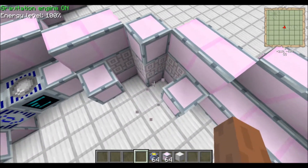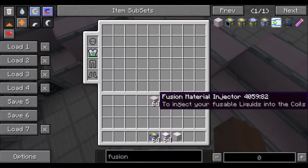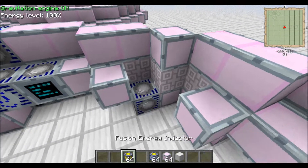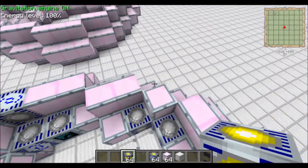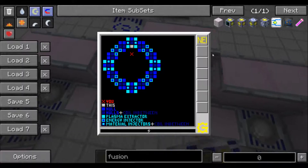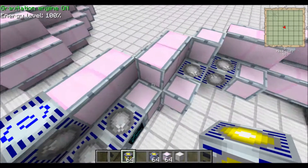If you add more energy injectors — here, let me grab my energy injectors — and put two here and two back here, now I have 80 million EU. So I could do this recipe now, and kind of get the point.